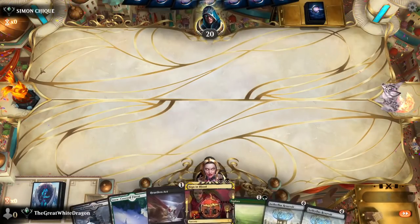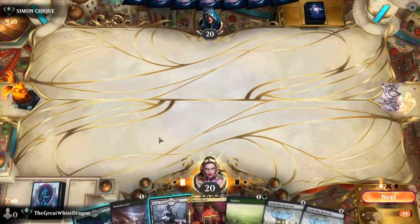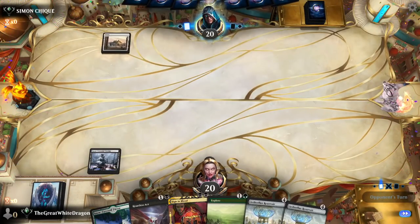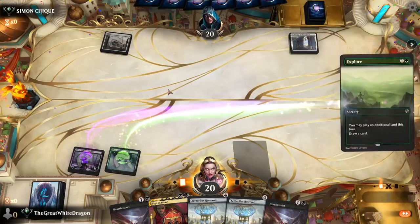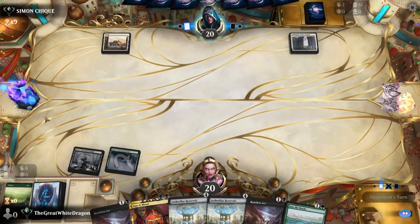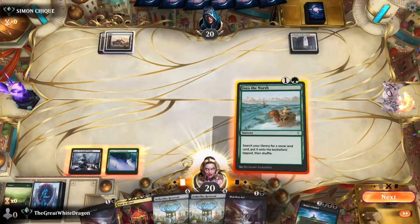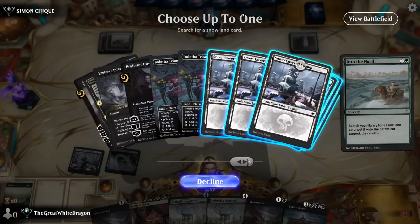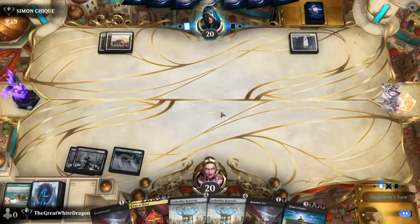Etherflux Reservoir — interesting thing. Simon — what a name. Okay Simon, I'm gonna beat you. That was a very slow start and I actually have a decent start. We didn't get a land with this sadly, but Into the North. We got the Citadel plus Etherflux combo — there we kind of go.